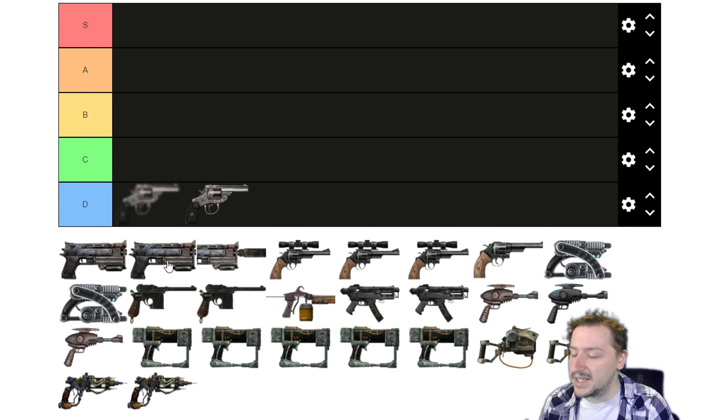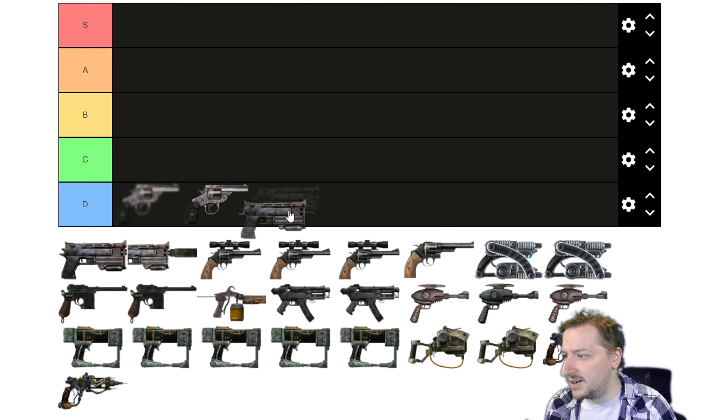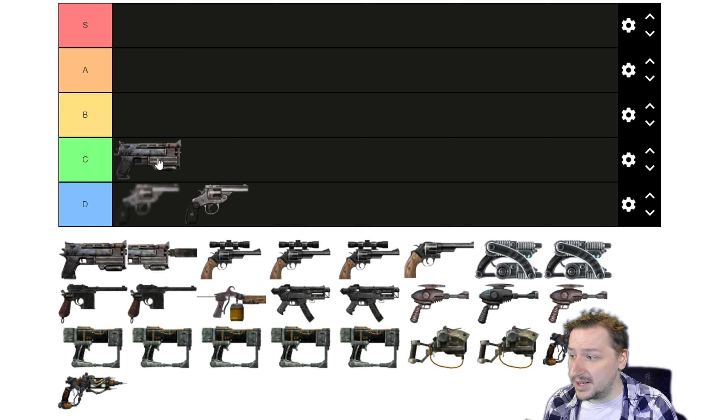Then we move on to the 10mm pistols, which is your very first actual gun in the game besides the BB gun. The regular 10mm pistol does low damage, although it has a very high rate of fire. It holds 12 rounds and is very efficient in terms of action points, and the VAT system is quite strong in Fallout 3. This makes it a pretty solid weapon for the start, and not even bad to pick up later on for spamming at smaller enemies. You can find it pretty much everywhere, so it's not hard to stay stocked. I'd put the regular 10mm into C tier.